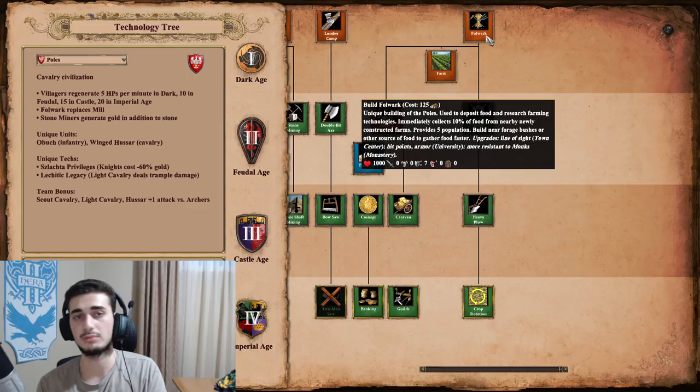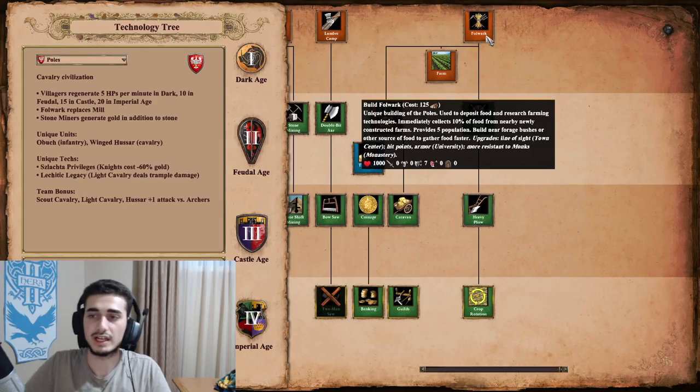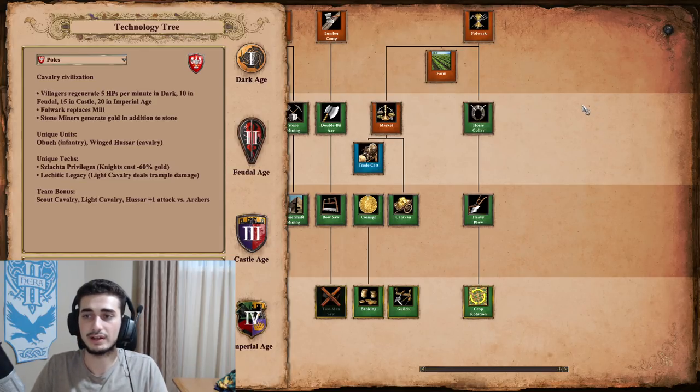It's also three by three, so it's easy to place farms around it. That 10% bonus means a regular farm gives you 17.5 food instantly, and Horse Collar farms give you 25 food instantly since they have 250 total. So that's definitely one of the better bonuses.